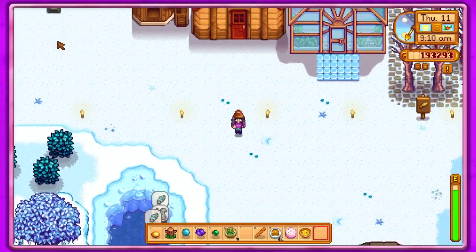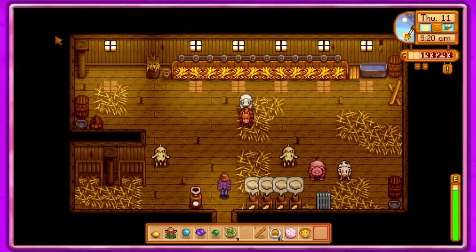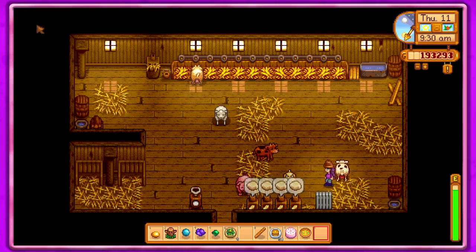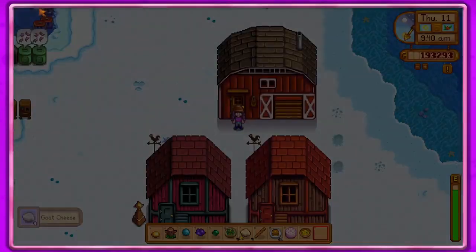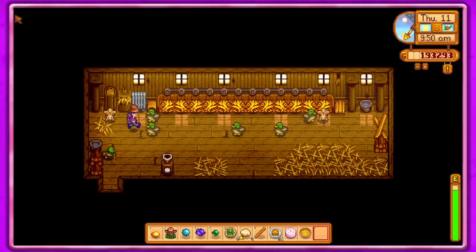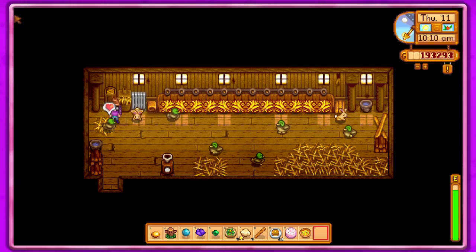I'm gonna go down and take care of the animals because I keep forgetting to do that. We'll say hi to everybody, make sure they still love us. I really need to find where my shears are. I should probably just come into the coops and the barn and just sell everything, because we've got lots of stuff collecting in our auto-grabbers.